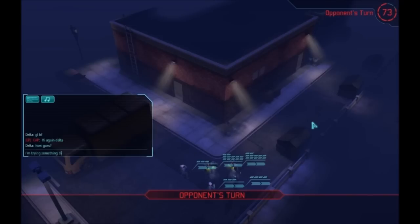As you can see, the squad I'm running today has two heavy floaters, a thin man, and two sectoids for support.